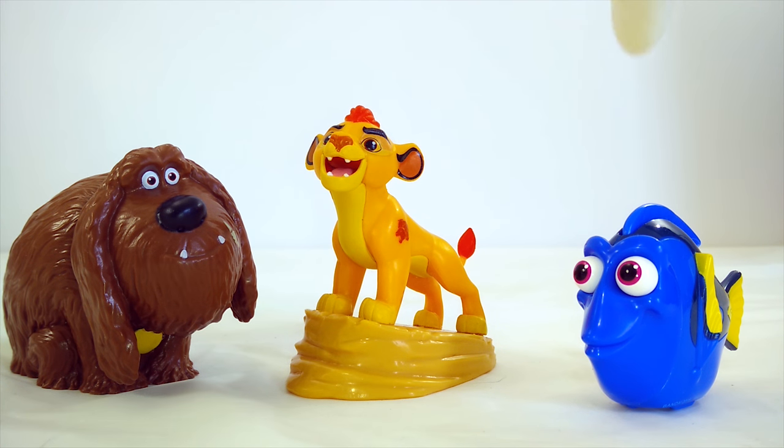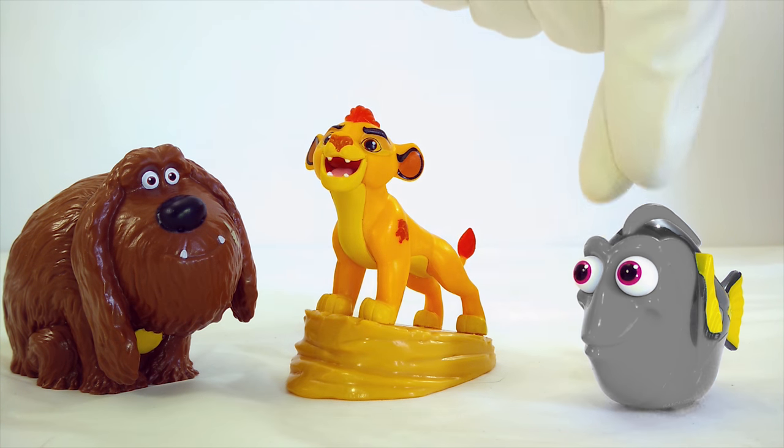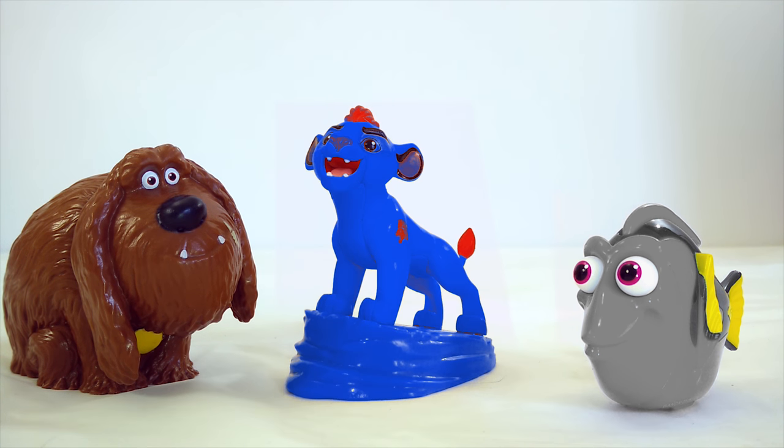What if I told you that I could take the color off of Dory and put it onto Kion? Look at that! Dory's gray and Kion's blue. That doesn't look right. Or what if I told you that I could change Duke from brown to green? How silly looking is that?